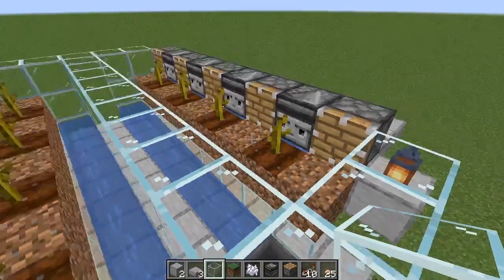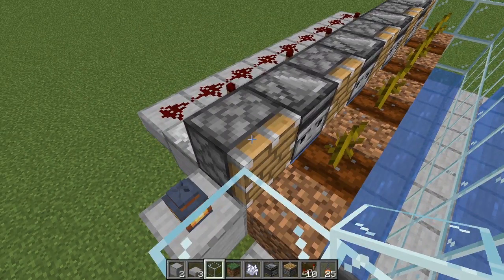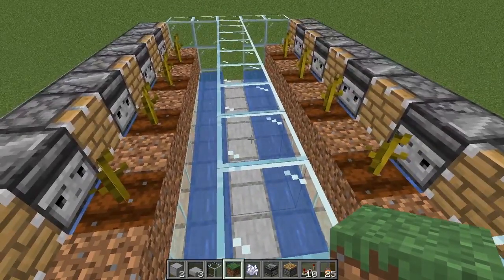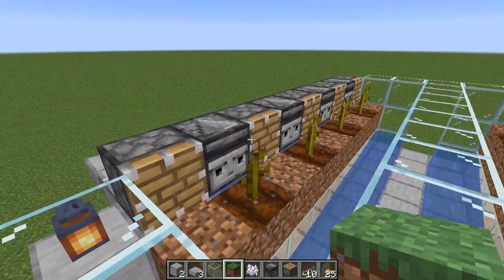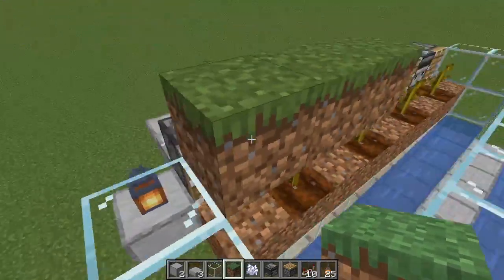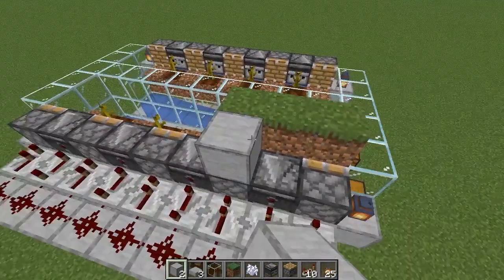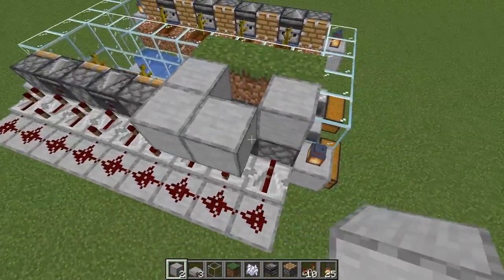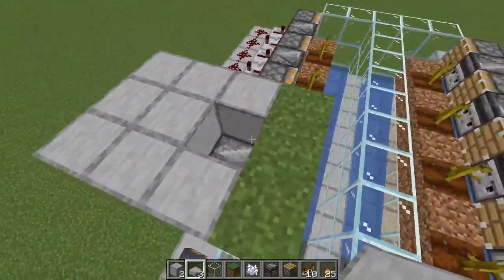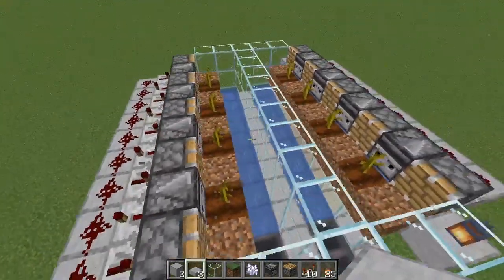That wraps up how to make this. What you can also do is if on top of one of your plants you put a block of dirt and keep coming down, you can rebuild this farm right on top of itself — stacking it. You'll notice it has the nice little spot for water and everything is exactly the same from that point on. That is how you stack this farm.